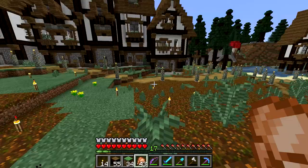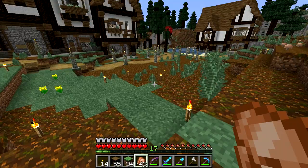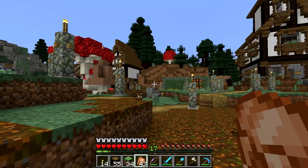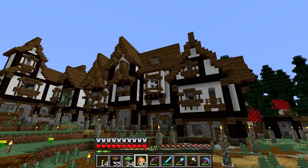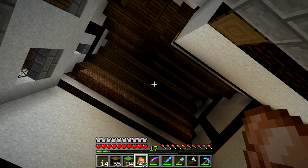Hey everybody, welcome back to another episode of Minecraft on the Kingcraft server. For those of you still left after that terrible joke, I've been working my butt off in the very limited time I've had to play. I think with the exception of some last-minute detail work, the row houses are done around the perimeter of the town square. Not all of them have roofs finished on the back, but most of them are complete. There's not a whole lot on the inside - most of them are just one big open room, but that can be added later.